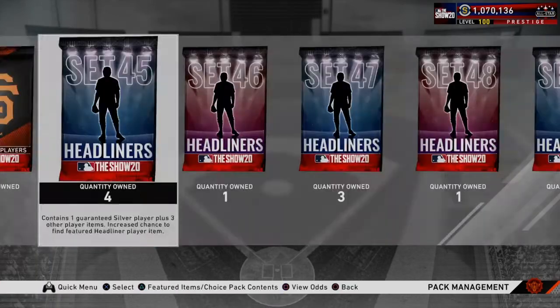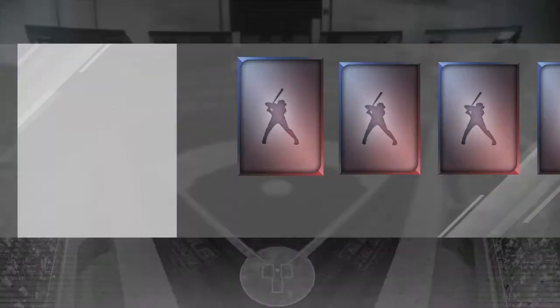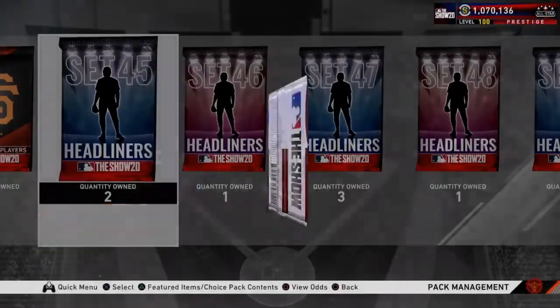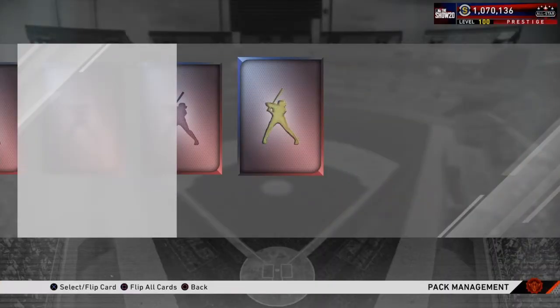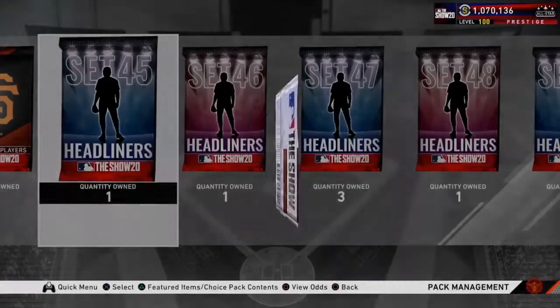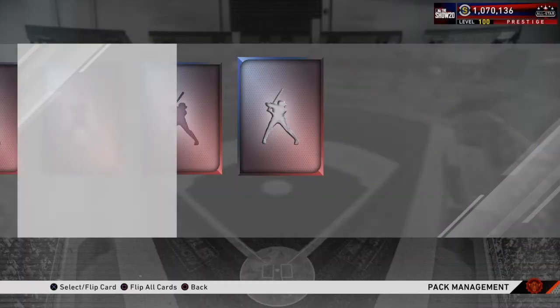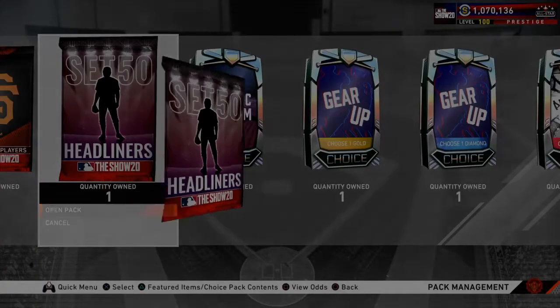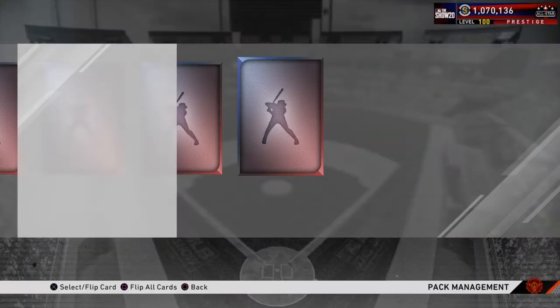Matt Chapman. Jean Segura. Set 45 — four of these. 0-for-1, this is for John Smoltz. 0-for-2, double gold. Nothing there. The final one is for Max Scherzer — see if we can pull him; if I do I'm probably going to do a debut. Nope. Headliners are done. We pulled a lot of diamonds from that.